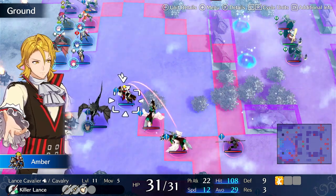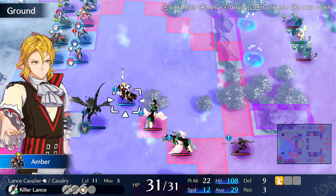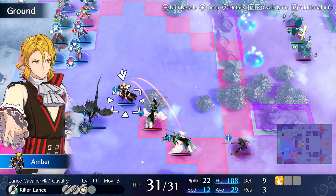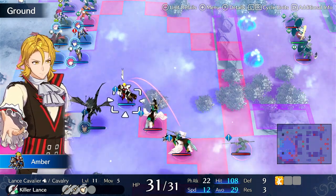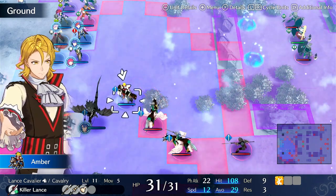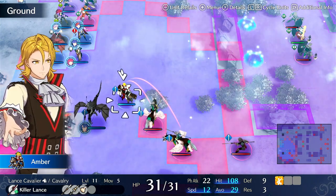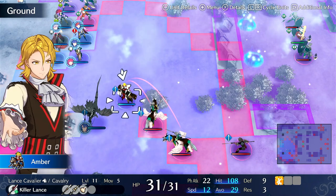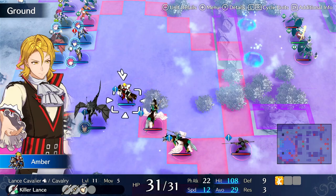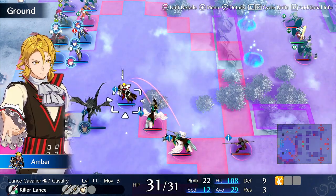For level of investment required to get him online, I would say it's low. You basically just use him and then reclass him to Warrior. There are other classes he can go on, but Warrior is a really good use case for him. It allows him to increase his own hit rates against isolated flyers that are approaching, and his base strength lends itself to hitting really hard on top of potentially running a crit axe build or a brave axe with an Ike engraving. So level of investment is definitely low.